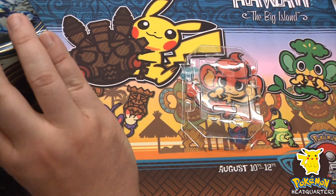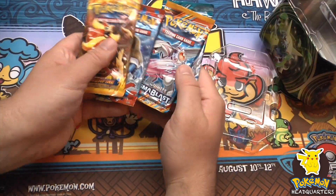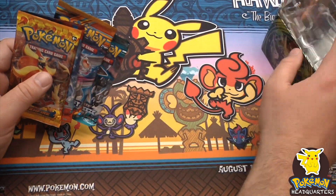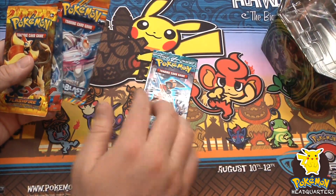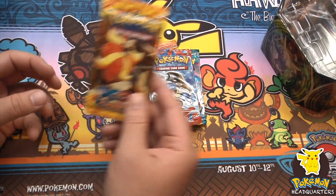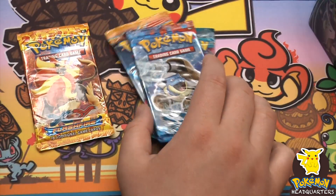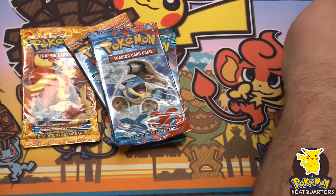Obviously you've got nothing else in here, but you have the four booster packs: one Plasma Freeze, one Plasma Blast, one XY core set and one of the latest sets, Flash Fire.